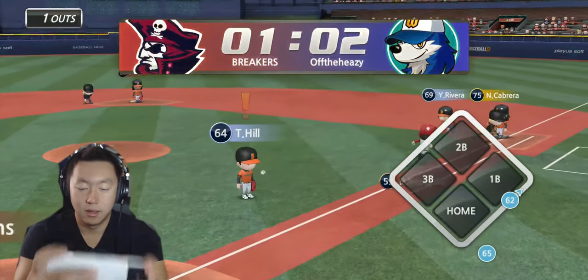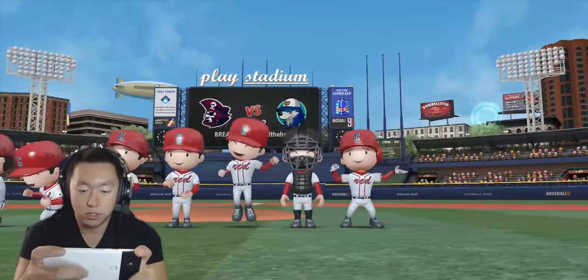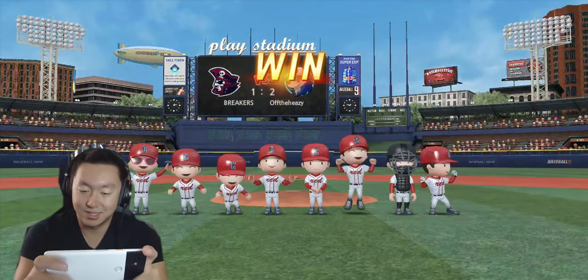There we go — and an error, but it doesn't matter. Game should end. Got that first dub, we're up 1-0. Beat the Breakers 2-1. Bunted it in the 12th — a walk-off bunt, I guess you could say.